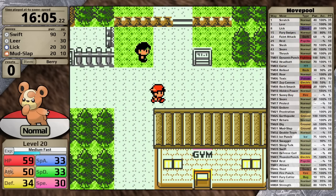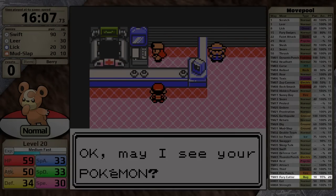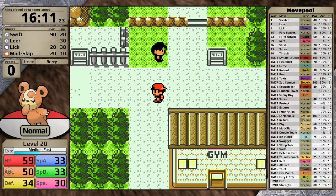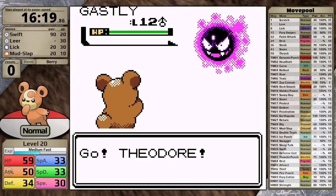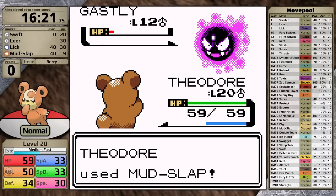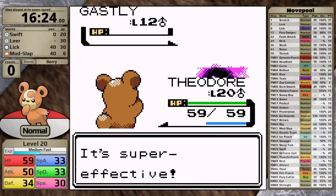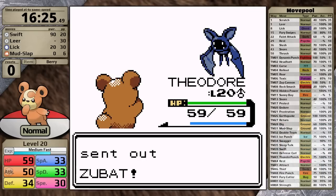Something interesting about Teddiursa's moveset is that it can learn Fury Cutter — I'm not sure why this cute bear learns a bug move. Normally this move would be great against Whitney, but today I have access to Rollout, and that's going to be the far superior option. Before that, I have to defeat the rival outside Azalea Town. First up is Ghastly — I go for Mud Slap, it doesn't quite knock it out, Ghastly uses Spite lowering Mud Slap's PP, but that isn't an issue like it was when I used Snorlax, because if I run out of Mud Slap I'll just use Lick instead. I finish it off on the next turn, Zubat comes in, I go for Swift and it gets the one hit.